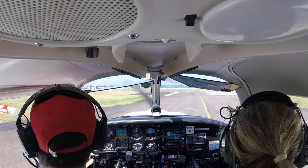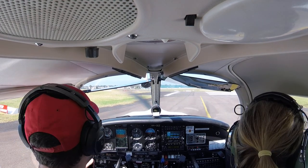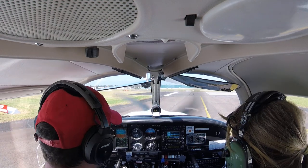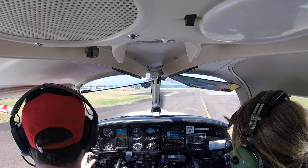Bankstown Tower, Piper Arrow Charlie Echo Zulu is at holding point Alpha 8, runway 29R, ready for an upwind departure. Echo Zulu Tower, runway right, clear for takeoff. Clear for takeoff runway right, Charlie Echo Zulu.